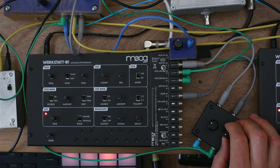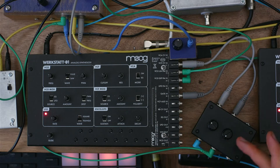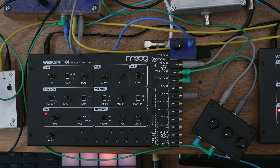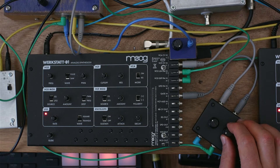Let's first just hear the envelope running straight into the VCA with nothing going into the gate. I've turned the volume down on the attenuator going to the gate, and I'm going to turn the volume all the way up on the one running into the VCA. The envelope characteristics you're hearing are all coming from the external envelope generator going straight into the VCA.